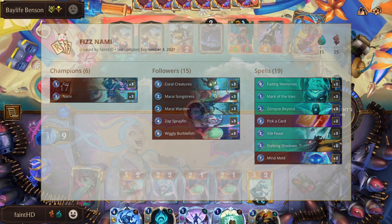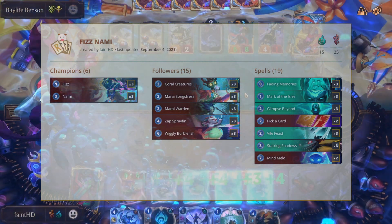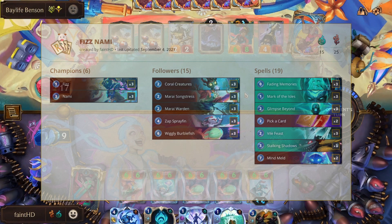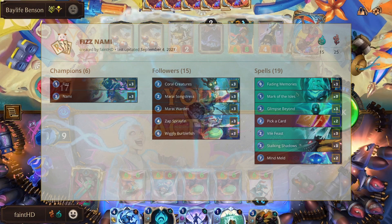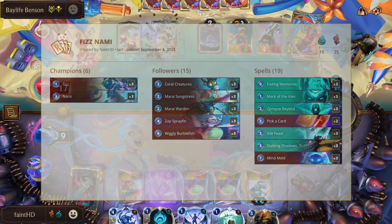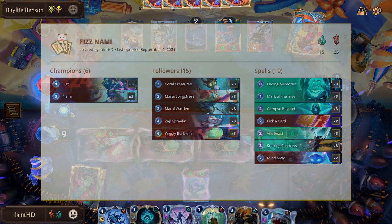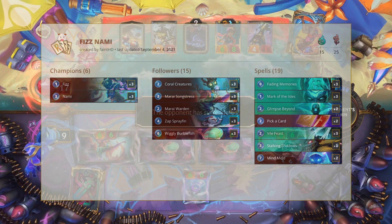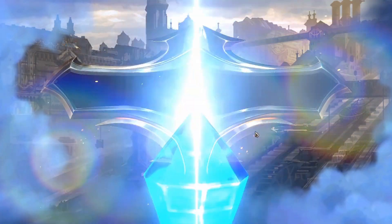A lot of the times with this deck I feel like you want to play kind of passively and just set up for the big late game turns. With Nami on the field it's basically the same deal — you could go with just one Nami on the field, set up the Burblefish combo, and as you're playing Fading Memories and generating one-mana spells, each of those just feeds into buffing the units and you can go for some huge OTK attacks. You generally want to play this deck as more of a combo style deck — don't go too aggro, just set up for the late game, sustain, and you will be in for some big finishes. I highly recommend this deck, and with that being said we're going to jump into the games.